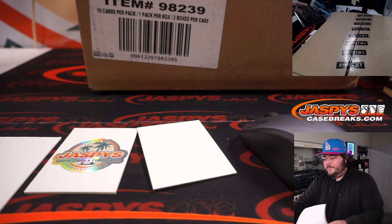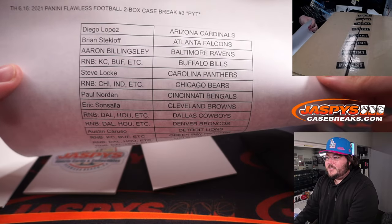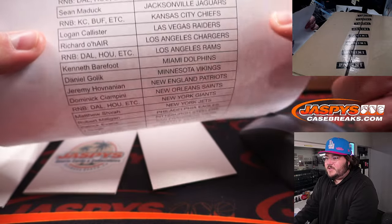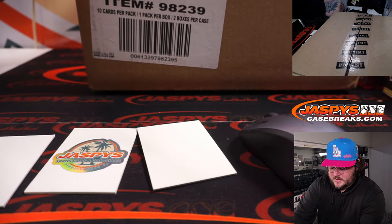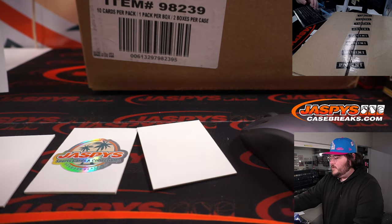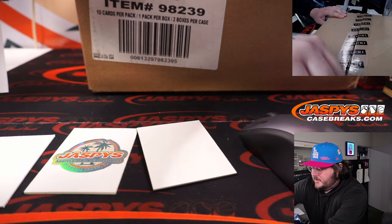Got our fresh case right here. Here are our players and our teams — from Diego with the Cardinals, the 3 R&B spots, all the way down to Andrew and the Commanders. All right, let's do it, y'all. Good luck.